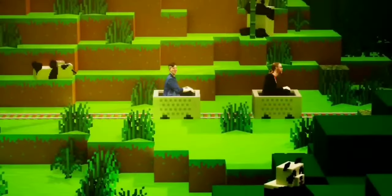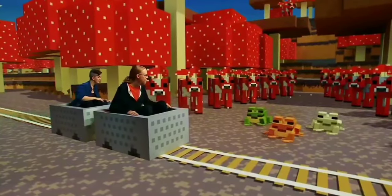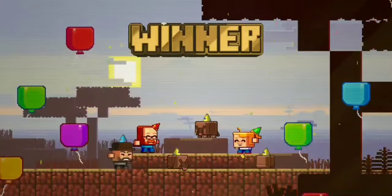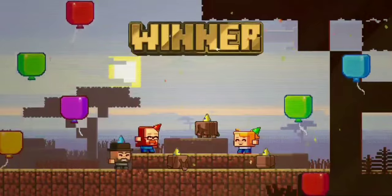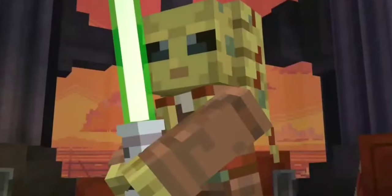Moving on to the mob vote winner — this year's mob vote had a lot of drama and controversy, including calls to stop the mob vote, but Mojang kept it going. The mob that won was the Armadillo. A lot of people are saying it was rigged, but it likely just comes down to players really wanting wolf armor. Unfortunately that means the Crab and the Penguin won't be coming to the game. That's it for today — hope you enjoyed, have a great day!